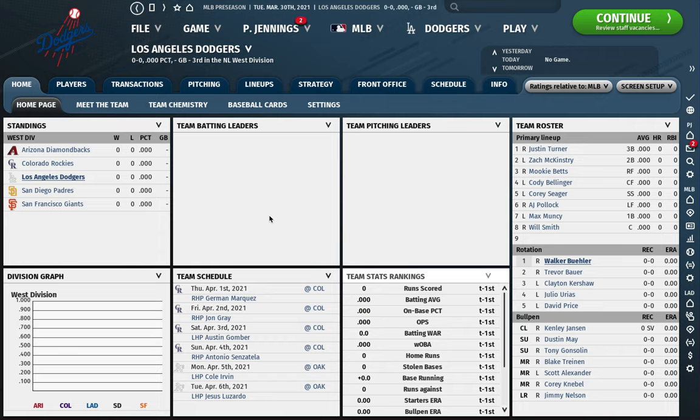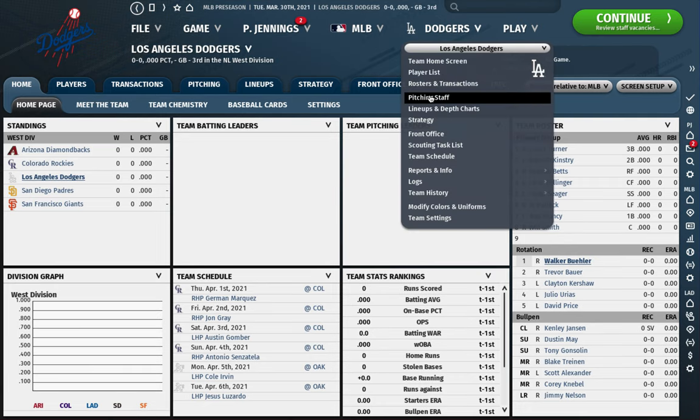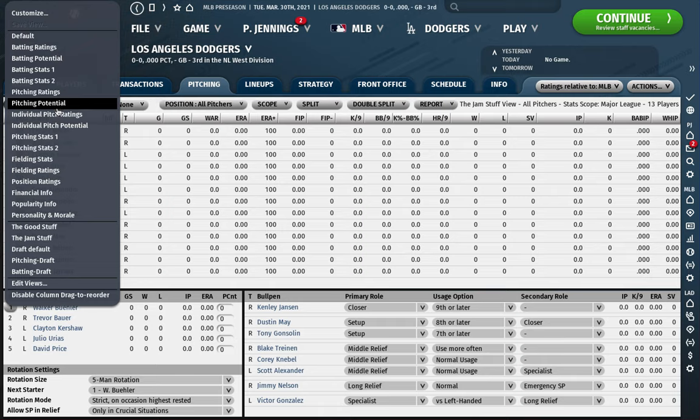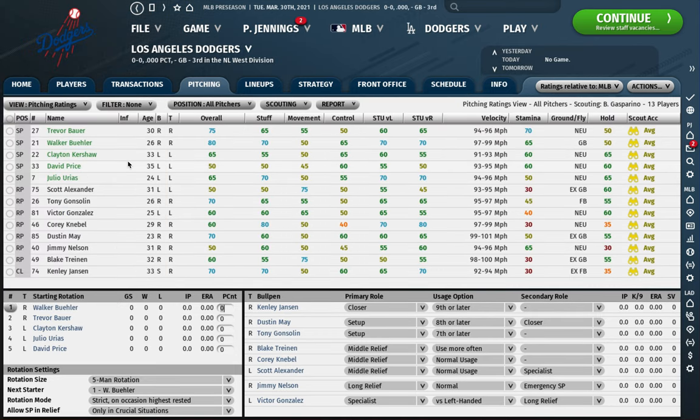What I'm going to do here is pull up the Dodgers pitching staff and talk through — if I were taking over the Dodgers to start 2021 — what I would do with their staff and how I would set it up. For people who watched my Orioles Out of the Park 21 sim, you could see over time I set up my bullpen with ideal guys in each role. With this team it's not set up with exactly ideal guys, but I'm going to put guys into the roles I think they'd best fit.